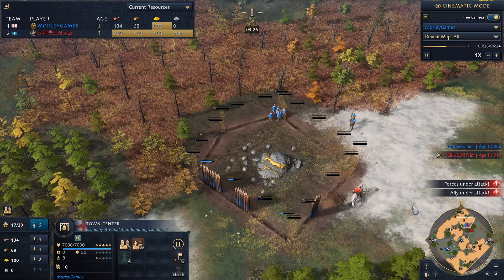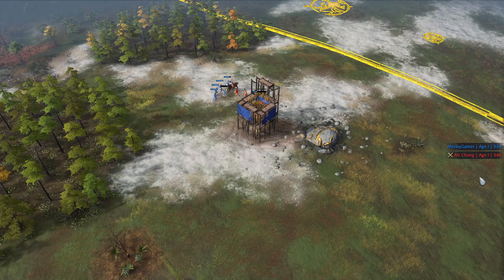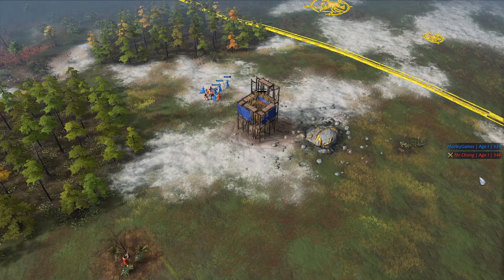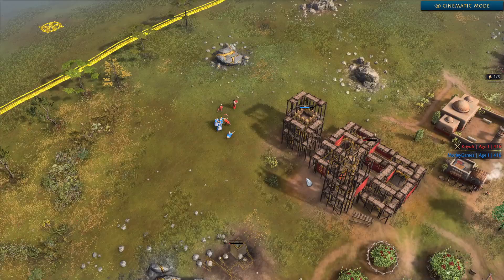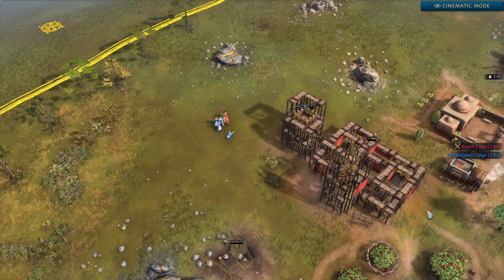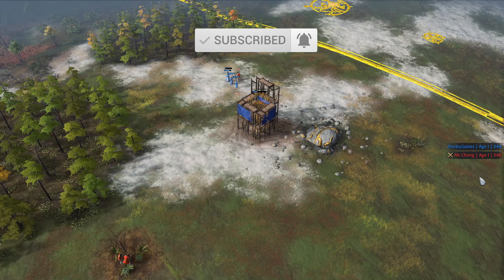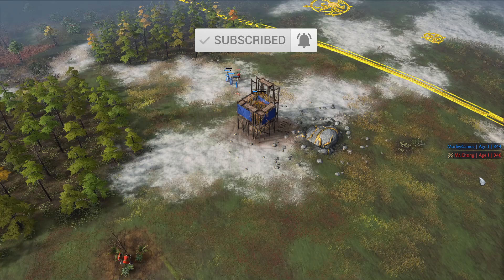You can deny resources either by walling them up or building outposts on them, which you can garrison villagers into to pick off any enemy villagers that come into the vicinity. It's quite a fun strategy with the English in Age of Empires 4 and certainly one I enjoy. If you enjoy Age of Empires 4 content and want to see more build orders, consider subscribing to the channel and don't forget to like the video.